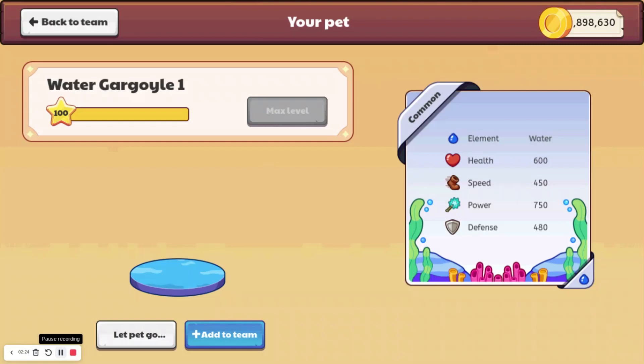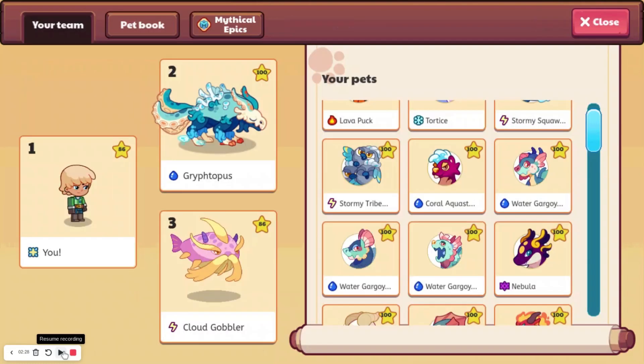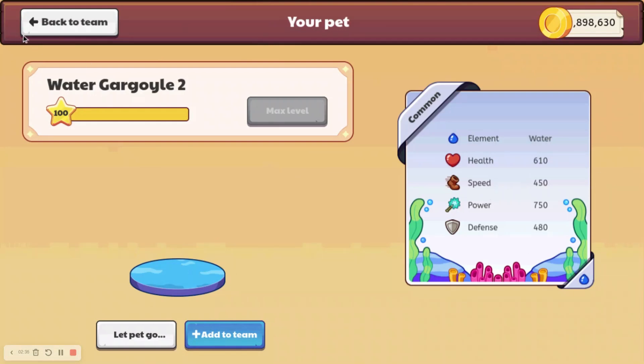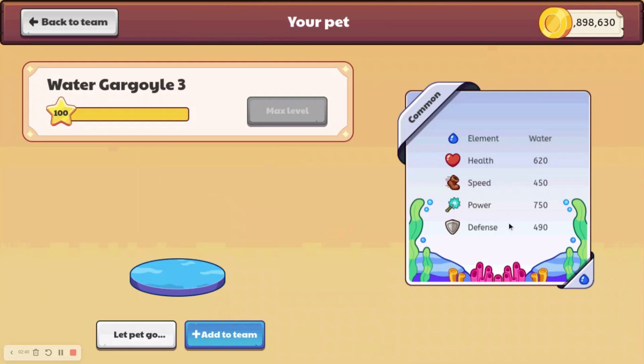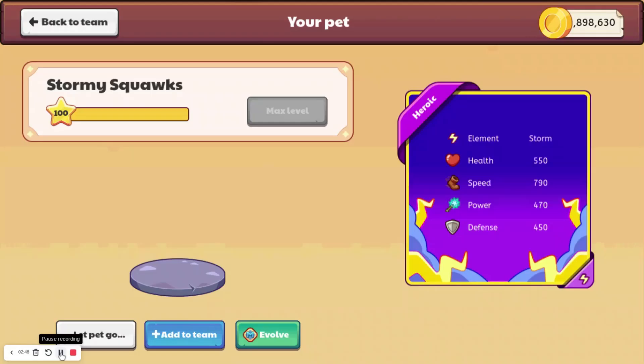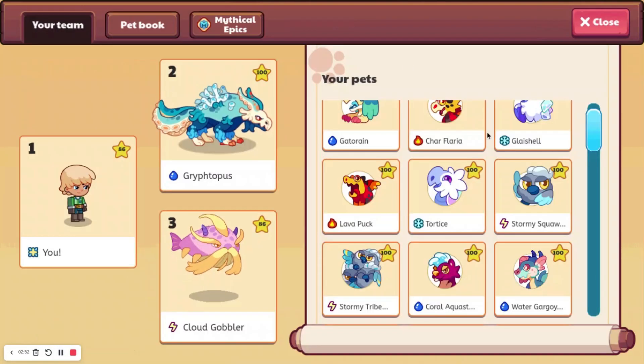Moving on to the pets, we have Water Gargoyle 1, which does not have a sprite, but here are the Water Gargoyle's icons. I'll show you their stats — they're decent, I guess. 750 power is decent, and 450 speed — not great, but it's decent. We also have Stormy Squawks, which has no sprite, and here is its icon.